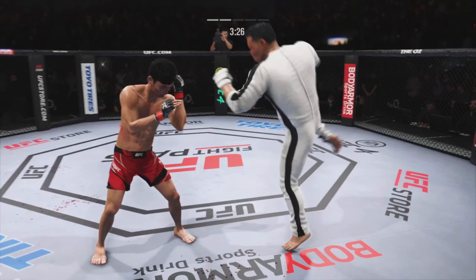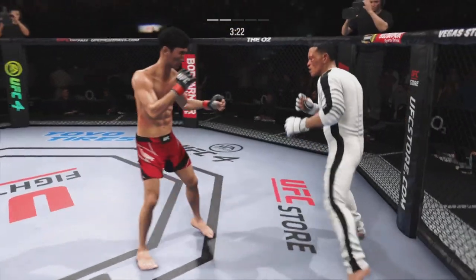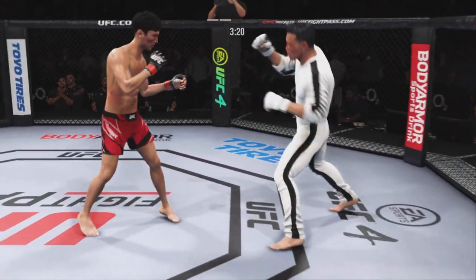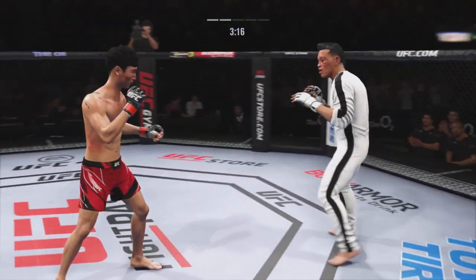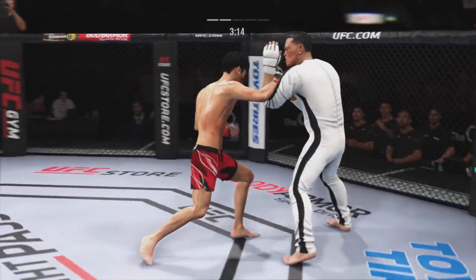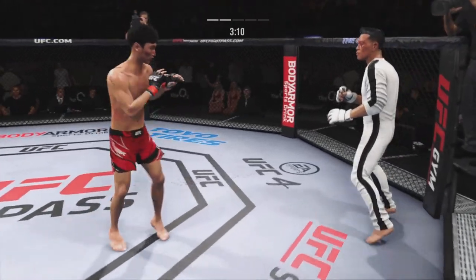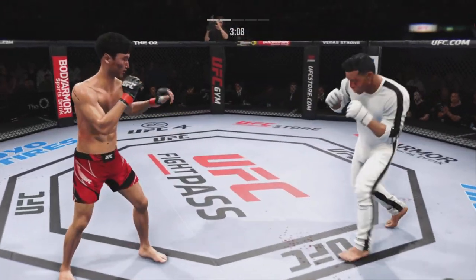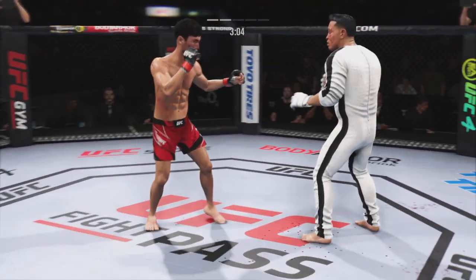He's been pretty accurate tonight, landing some significant strikes, but his corner is looking for him to mix it up a little bit more and throw more volume, because they don't see too much of a threat. This guy has to have confidence in knowing that when he extends his combinations he's still safe, but also going to be able to land. He's got to be finding that confidence knowing all the reps in the training room are going to pay off.